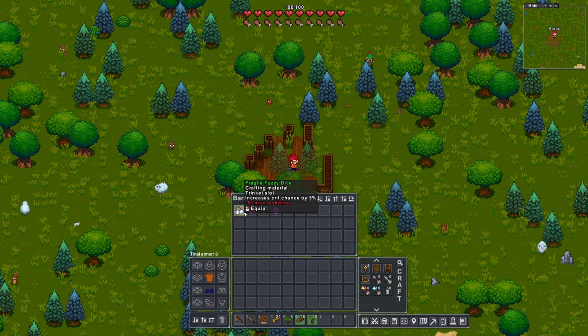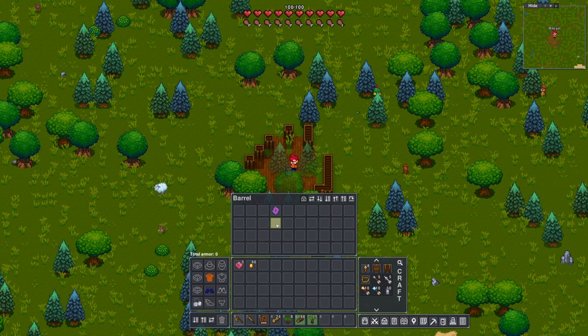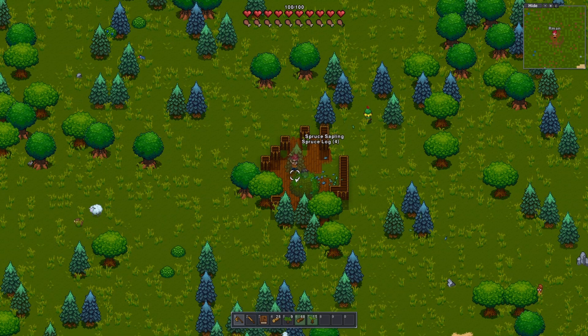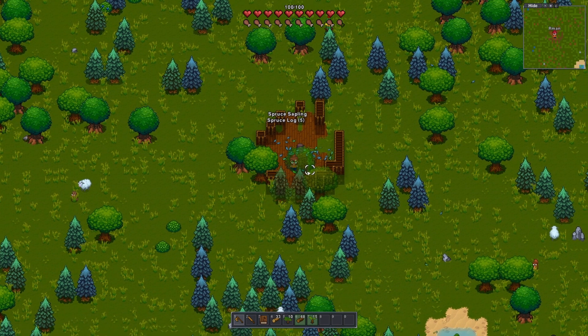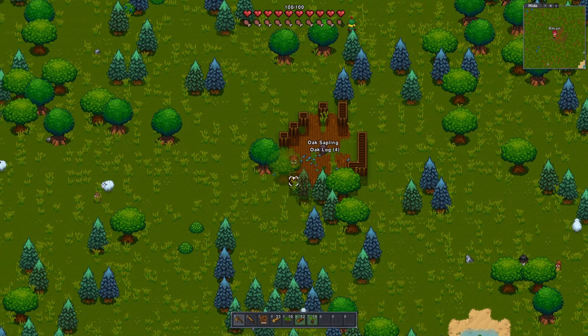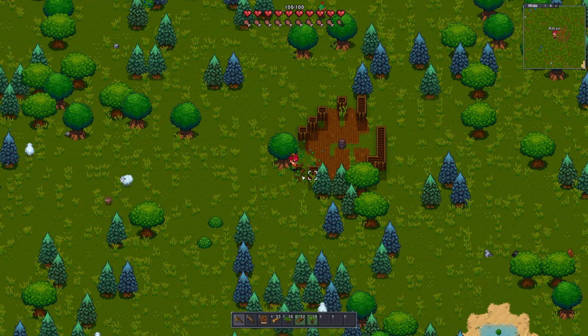The archer guy's here. A ring with minus 10 max resilience but increased critical hit chance — I'll throw it on for now. Health potion, that'll be useful. And a thing for the first boss, nice. I think it might be a lot easier for me right now just to go ahead and set up shop in this little abandoned structure. I'm gonna tear down all these trees and just set this up as my main base for now.